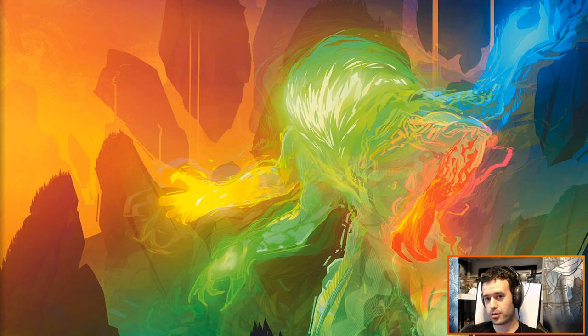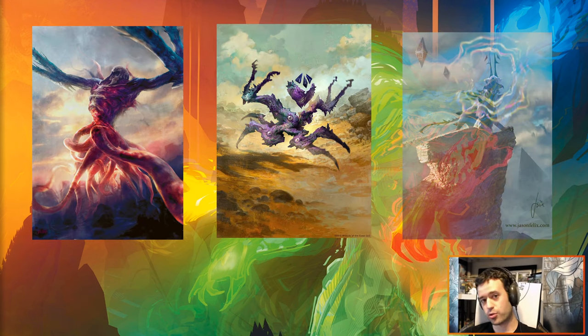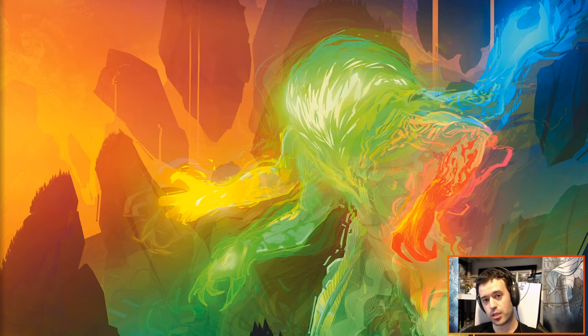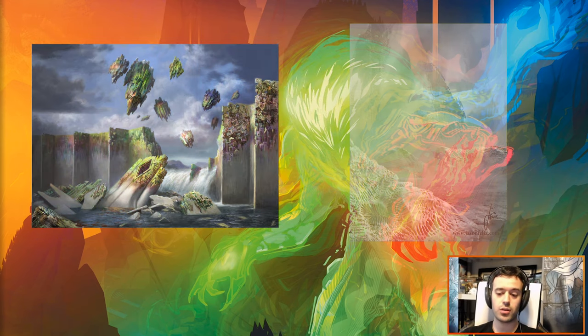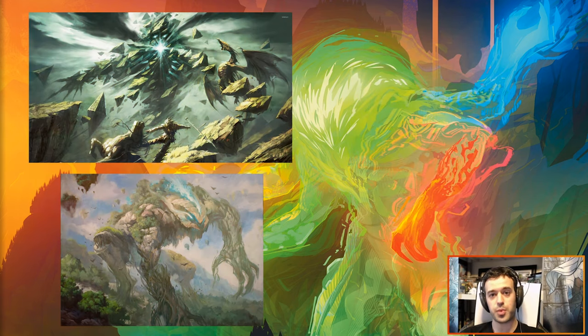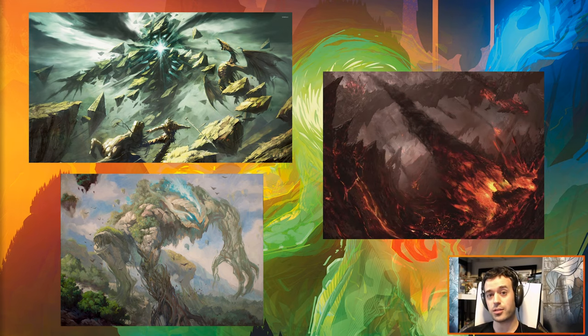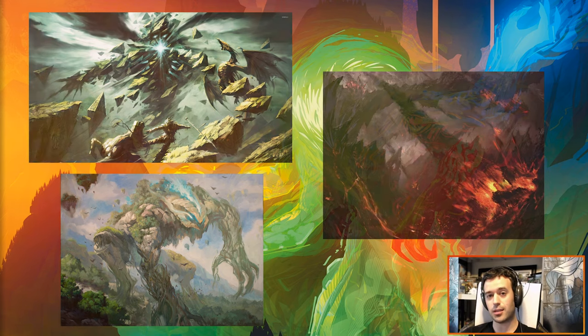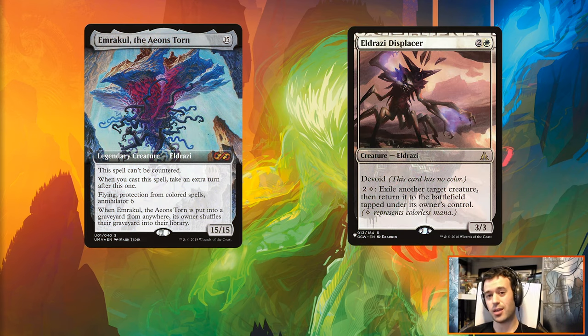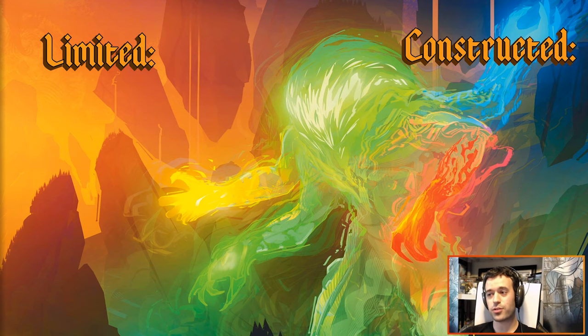Before we get into the cards, let's talk about the plane itself. We should not be seeing any Eldrazi anymore — they've been banished, destroyed, pulled to other planes, or captured in the moon. That said, you'll see the after-effects: the damage they've caused and the infection of the Eldrazi causing the Roil, which is Zendikar's response to the Eldrazi, is definitely in full effect and causing a lot of tumultuousness. So don't expect to see any flying spaghetti monsters or weird geometric creatures — they're pretty much gone.